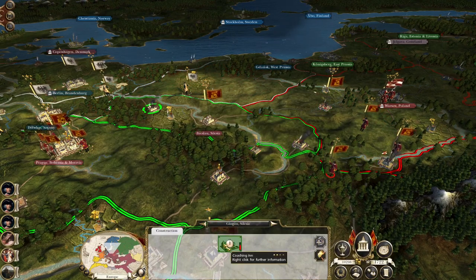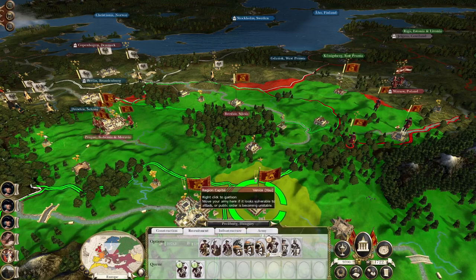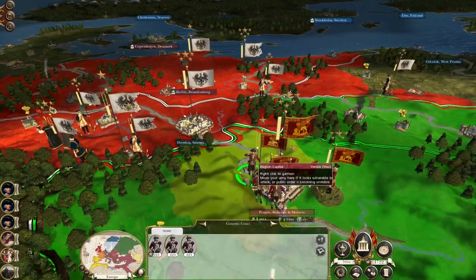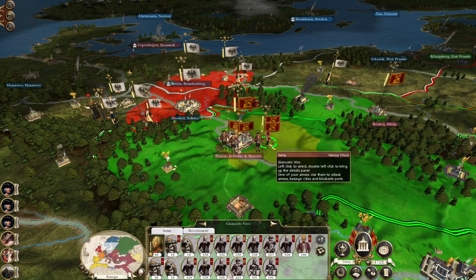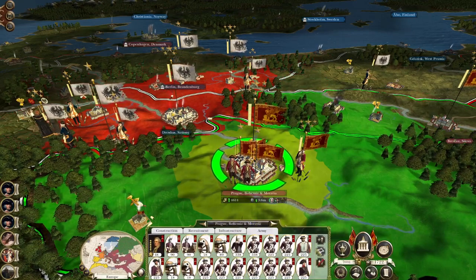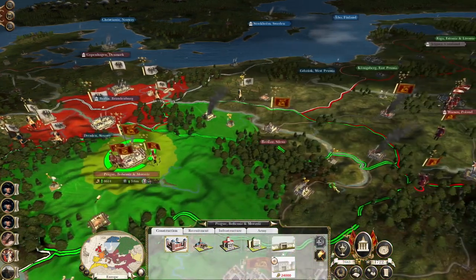You can't recruit any of that because you don't have a coaching inn. To be fair you don't really need to recruit all these Swiss troops yet anyway. Just keep recruiting a couple of units every turn because one thing we don't want is to get jumped. If Prussia does come after us I think the defenses around Prague will be enough — I'd be tempted to upgrade them to improve settlement fortifications for 24,000.